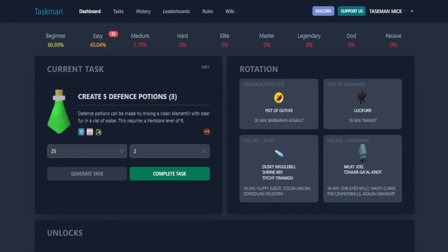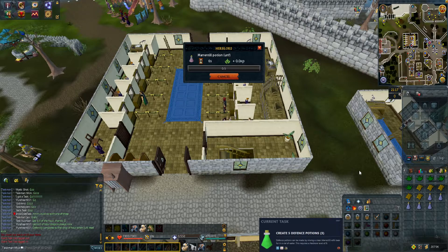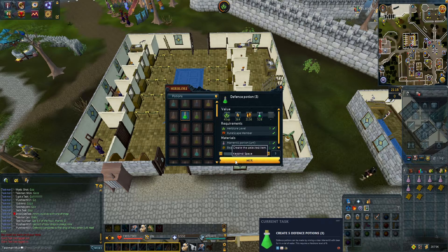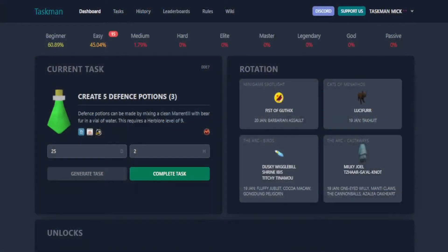Generate new: create five defence potions. I'm pretty sure I've done this as well, but we'll do it again just for the video. We had all the ingredients in our bank already, so let's quickly put the marrentill tails into the water — there are only five of them. Now let's add the bear fur. That will be task complete. Let's just wait for these five to finish, then switch over to the spreadsheet.